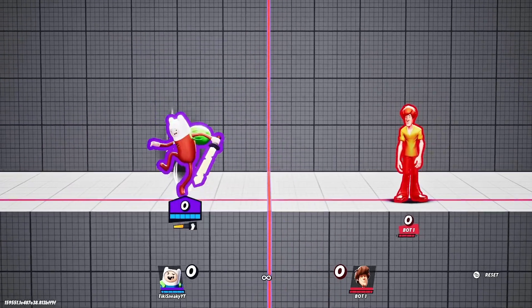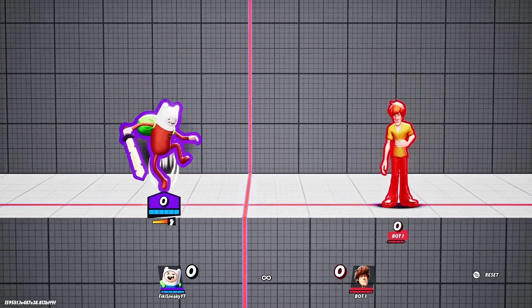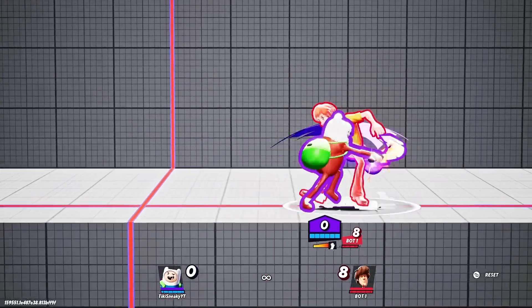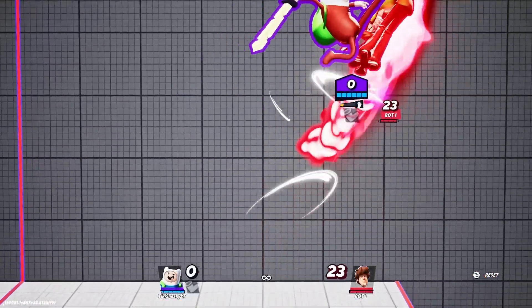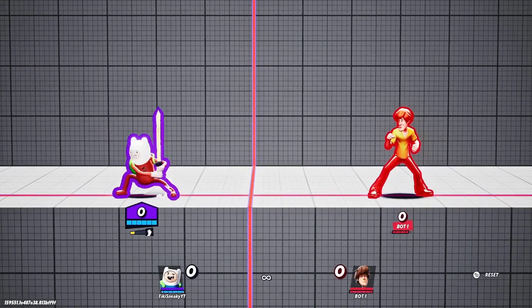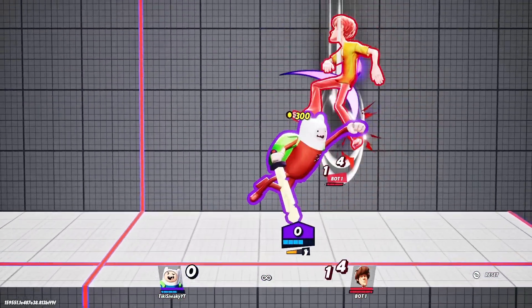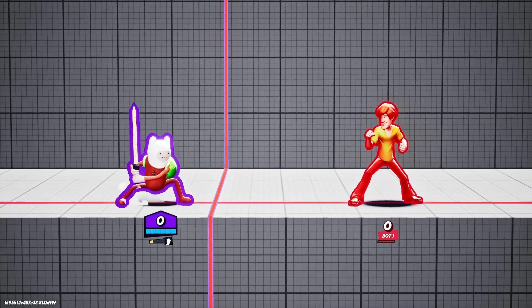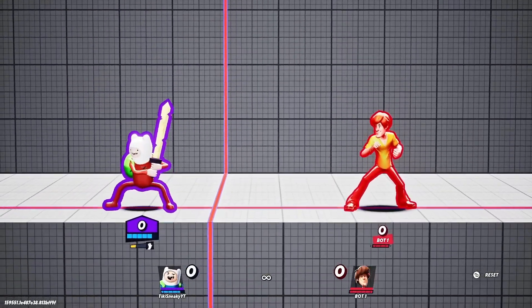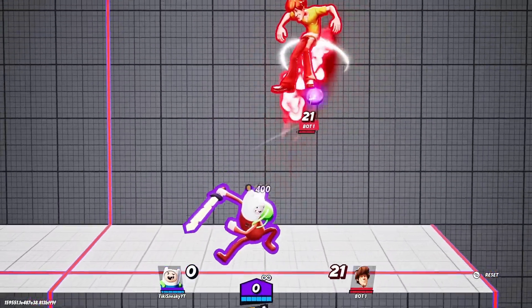Next I want to talk about up tilt. This move is very rangy and very good when it comes to combo starters. It's good for combos and also good for reading your opponent. If you realize your opponent dodges out every time you hit them with an up tilt, you can just read where they're going and then keep hitting them with up tilt.